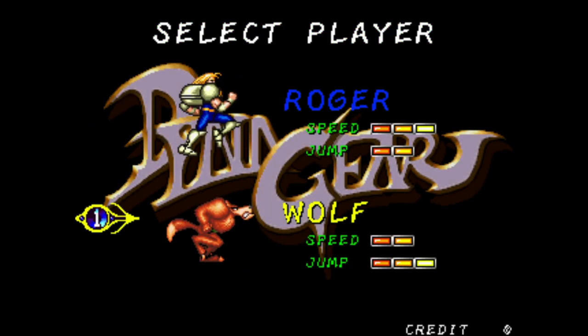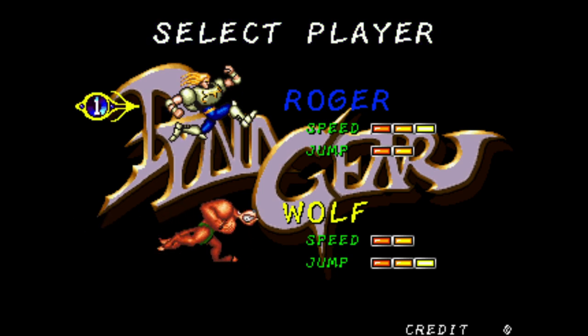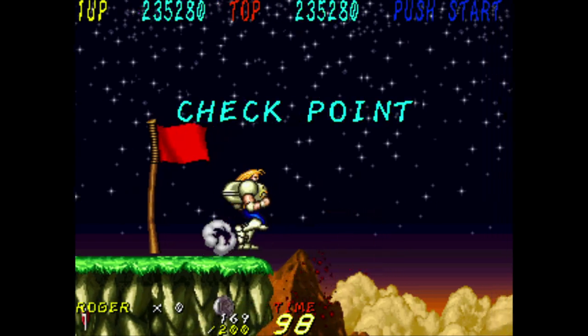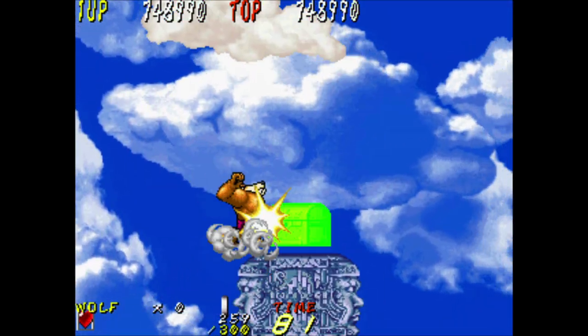As you start the game you choose from two characters: Roger, who was battling Gustav in space, or a wolf from the planet where the two ships crashed. Both characters control fairly similarly with slight differences in their speed and jumping attributes. Honestly you won't really notice a big difference between the two.